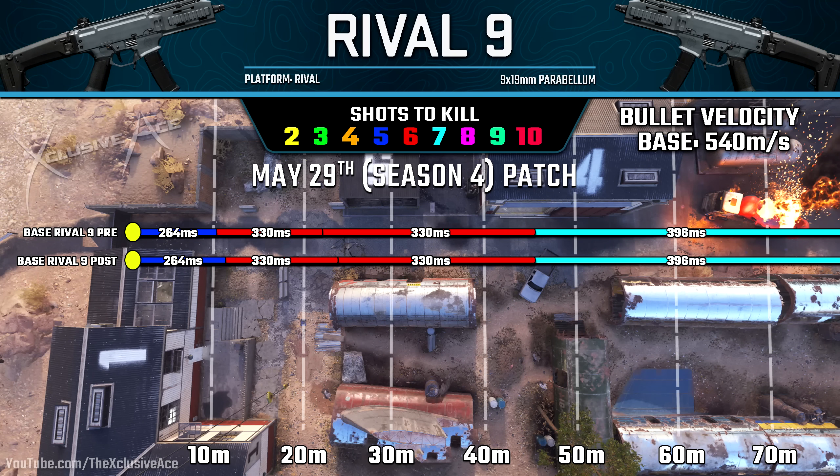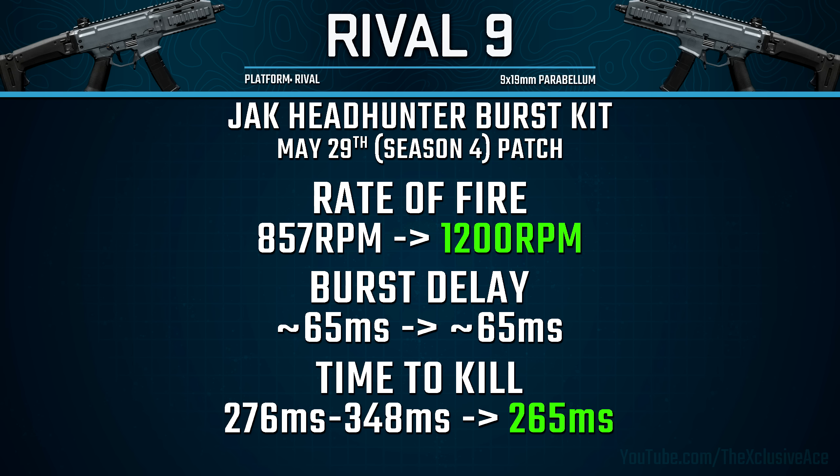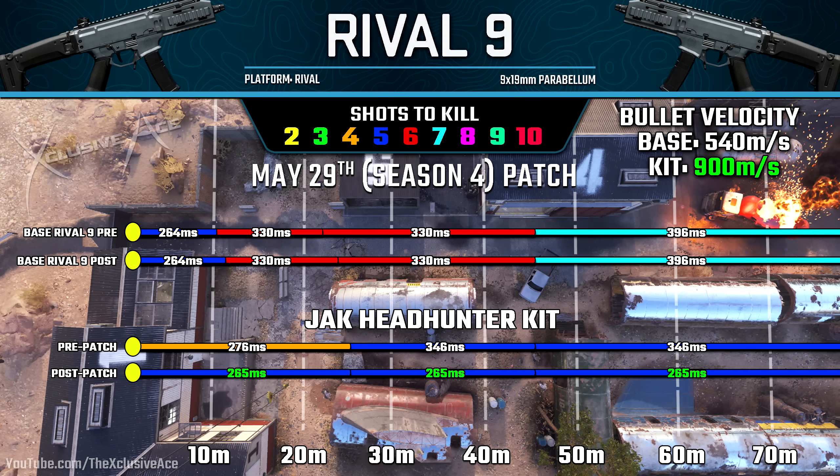Finally for SMGs, the base Rival 9 saw slight improvements to the first two damage ranges, but more importantly they completely reworked the Jack Headhunter kit — the burst conversion. The rate of fire within each burst went from roughly 857 rounds per minute all the way up to 1200 rounds per minute, a drastic improvement. The burst delay appears unchanged at about 65 milliseconds. The damage profile was also reworked: it's now a five-shot kill potential at all ranges, guaranteed in the first two ranges. You just avoid leg shots in the final range. And since the rate of fire is significantly faster, we still end up with a faster time to kill using a five-shot kill than the previous four-shot kill.